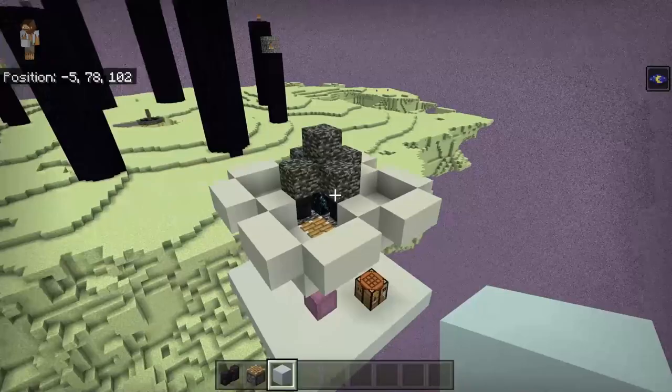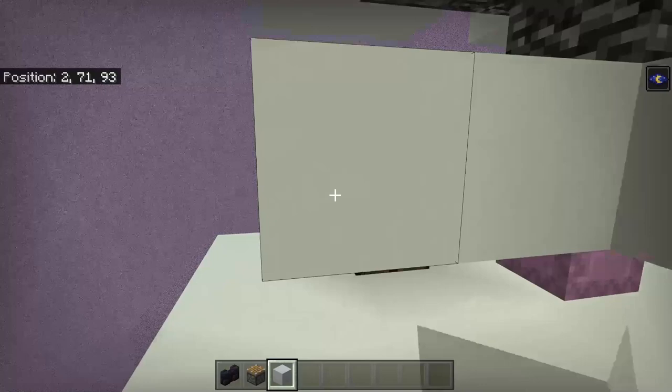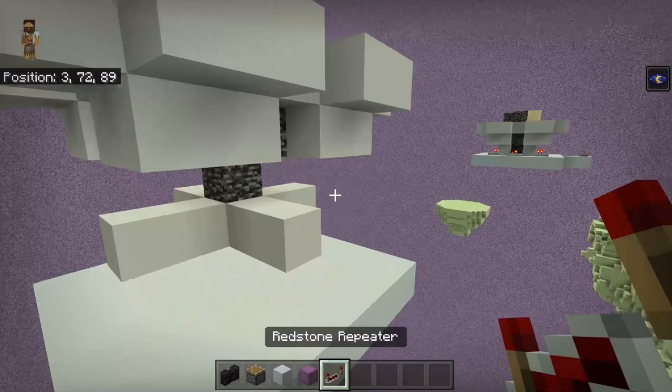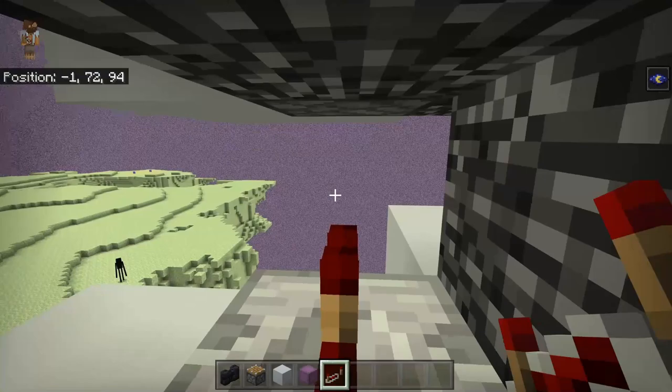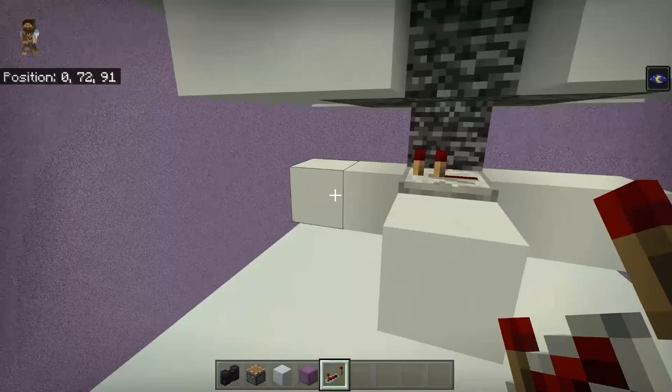Next step: come to the bottom of the end gateway and simply go two blocks out from the center in each direction. At this point you can remove any blocks that may get in the way. Grab your repeaters — this step is important to get correct. Place a repeater facing a specific direction and make sure all your repeaters on the inside are facing the same way. For example, if I'm facing this way I'm going to face the next one the same way.